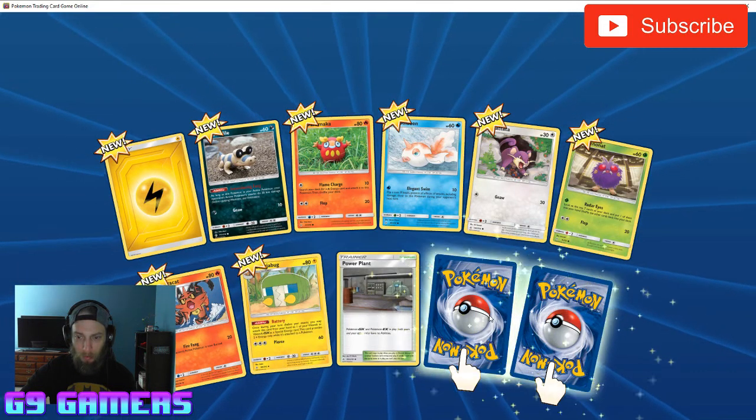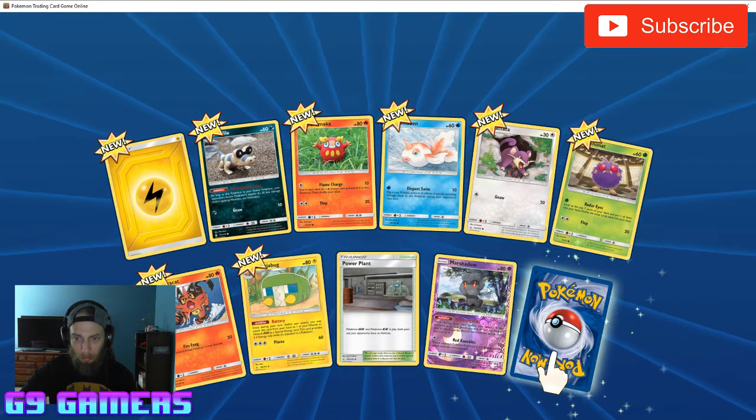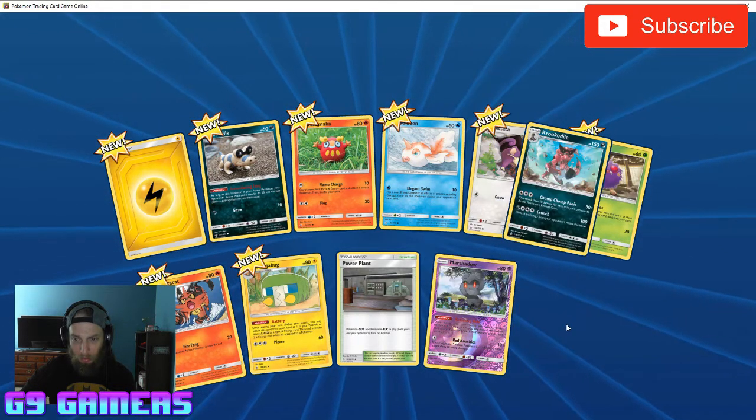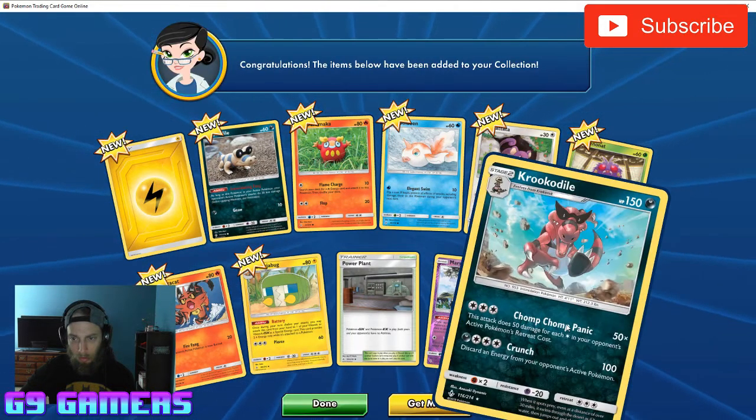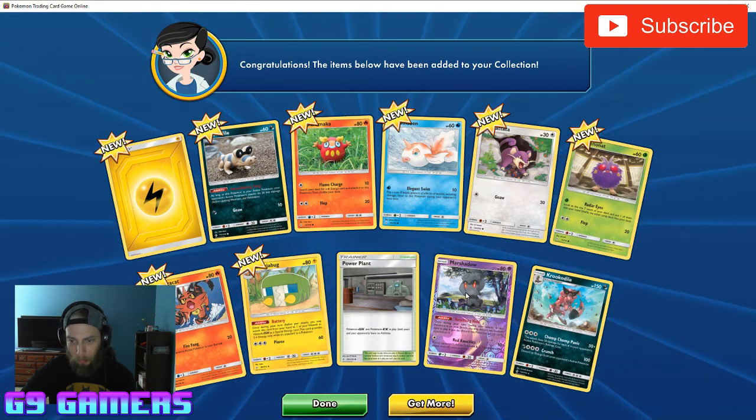We've got two in this one. We got a reverse holo Marshadow and a Crocodile — that's pretty cool.